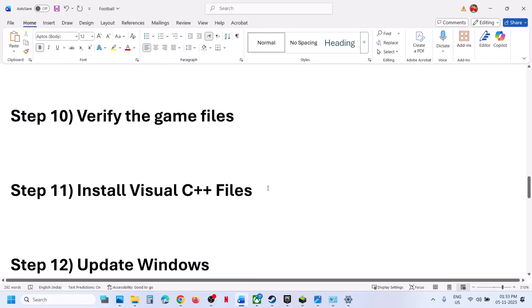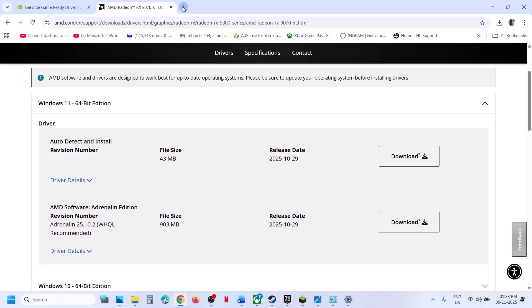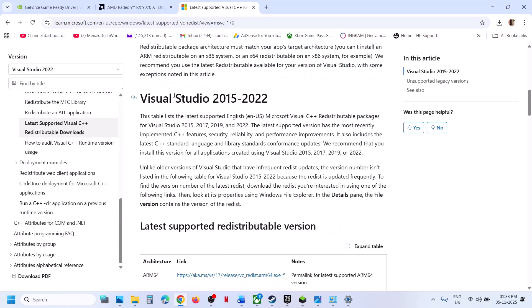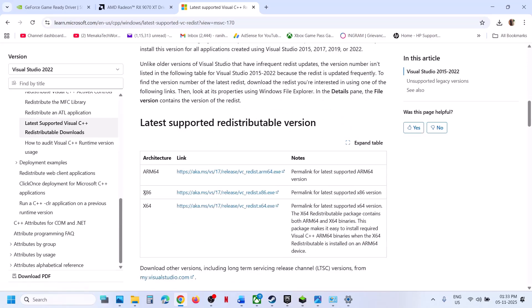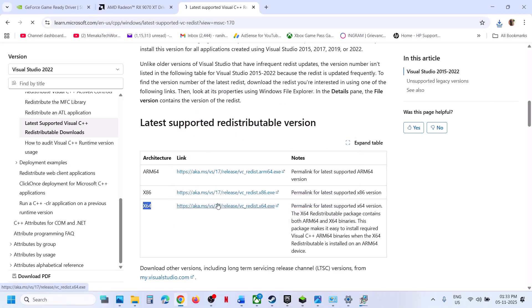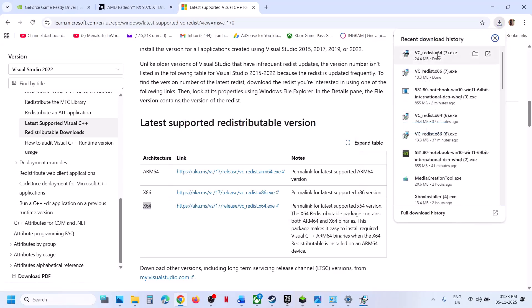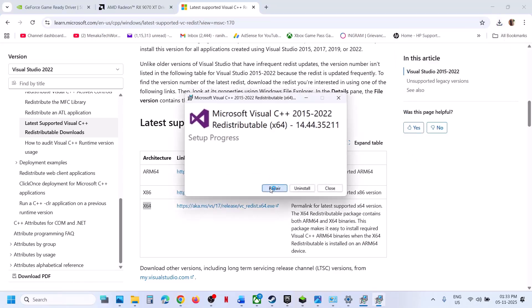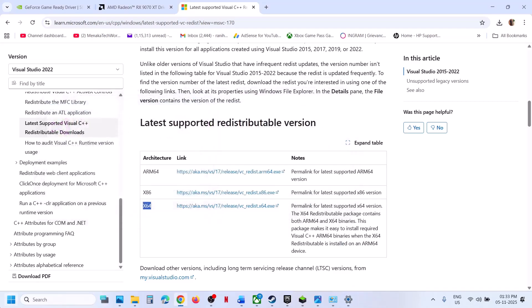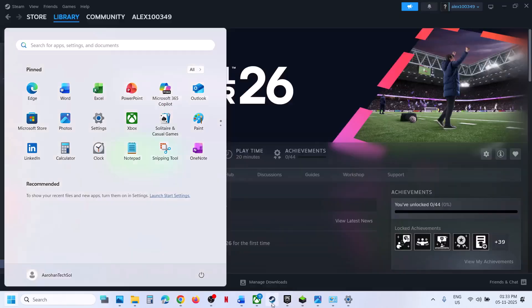Still not working? The next step is to install Visual C++ files. Go to the official Microsoft website. Here you can see the Visual Studio files — you will see x86 and x64. You have to download both files. Run the x86 EXE file — if you see the Repair option click Repair; if you see the Install button, hit Install. Download and run the x64 file as well — click Repair if available, otherwise hit Install, and let the installation complete. Make sure both are installed, then restart your computer and check.